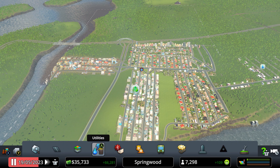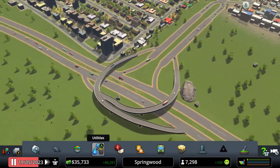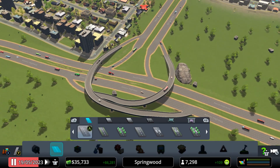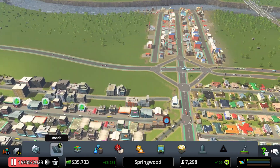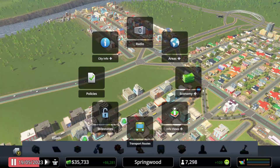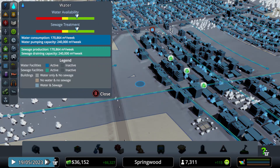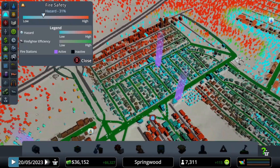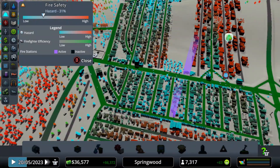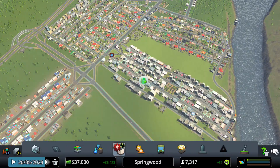Welcome to another episode of Cities Skylines. Today we are going to delete this road and add a cloverleaf intersection. But before we do that I need to check on everything first because I haven't done that in a while. Electricity is good, we have enough water, but we need more firehouses and two more police stations.